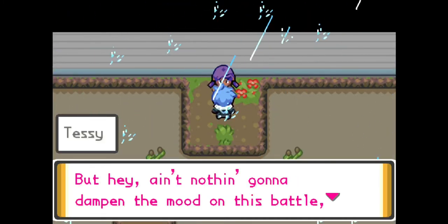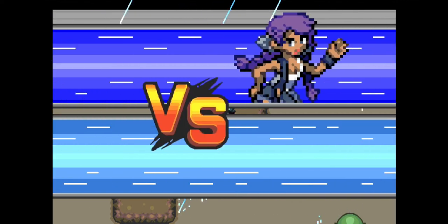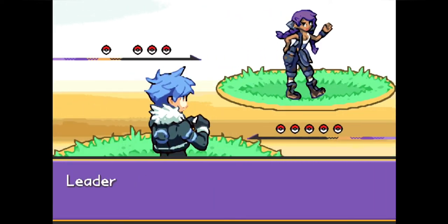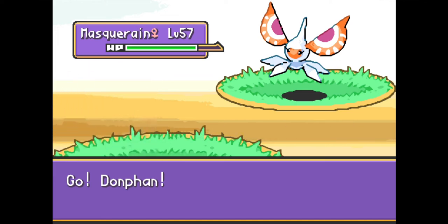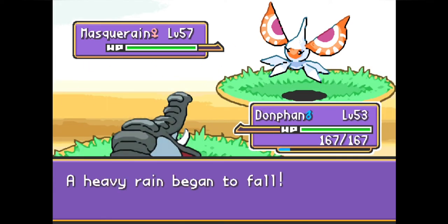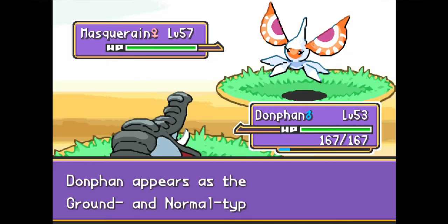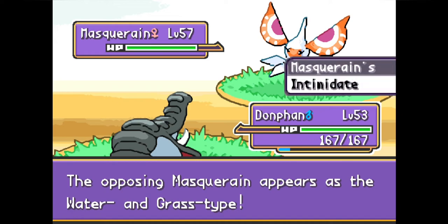Welcome to Pokemon Unbound 2 Insane. Today we're taking on Tessie the seventh gym leader and we have a surprise for her. Like every other gym in this game, this battle has a specific field effect unique to this battle only: there is permanent heavy rain which cannot be overwritten by sandstorm, hail, or any other weather. More importantly, a Pokemon's typing in this battle is determined by the typing of its first two moves.